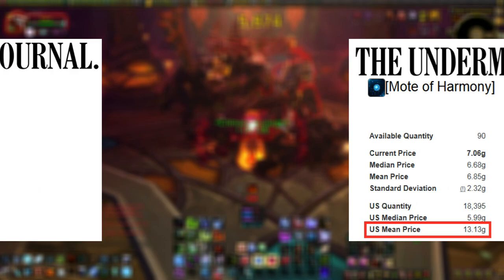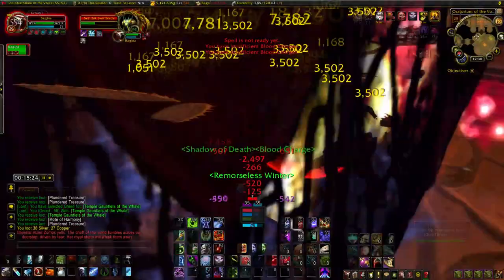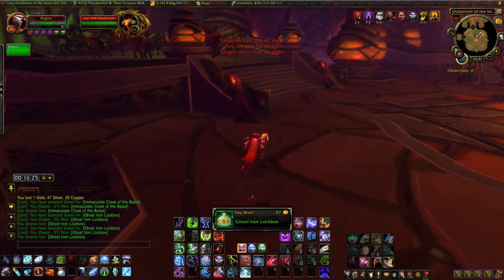I got this number using the average price across all US servers on the Undermined Journal, which is a website that tracks Auction House data. Not too bad for 40 minutes of work. This is just the very base value too — if you want to make even more gold, you can buy Golden Lotus with your Motes of Harmony and make Potions of Luck yourself and sell them on the Auction House for a bigger return. I'm sure you can smelt the ore into something nice as well instead of selling it raw, and maybe instead of vendoring the greens you can make more gold by disenchanting them.